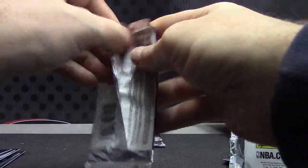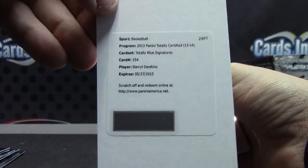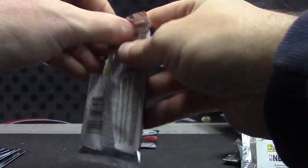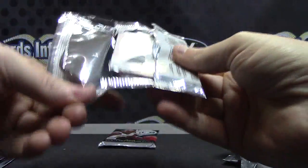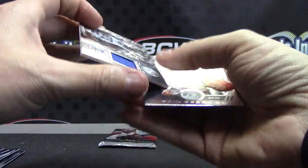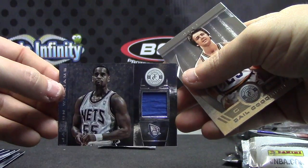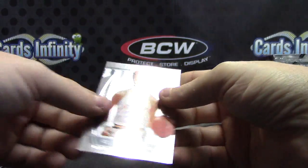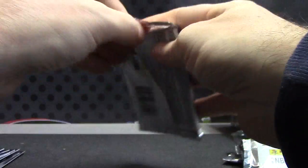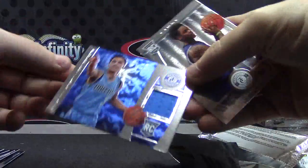And base. Valued collector — Daryl Dawkins, the blue version. Pulled that one in one of the earlier breaks. Daryl Dawkins redemption. Jason Williams jersey. And Gail Goodrich. And the last one — Shane Larkin, Shane Larkin 99 blue jersey.